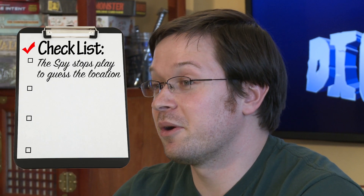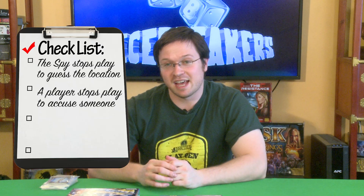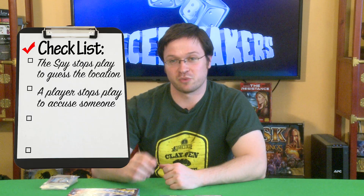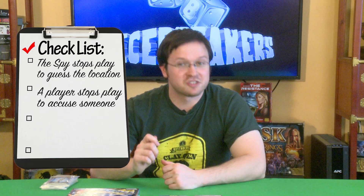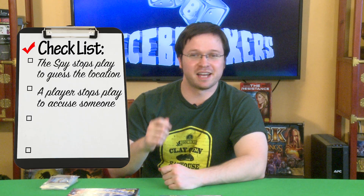The spy could figure out the location, stop play, and yell it out — if they're wrong, they lose; if they're right, they win. Alternatively, someone decides to accuse another player of being the spy. If this happens, you can stop the timer, but the group can only do this once per round. Whoever stopped the timer must get all of the other players to agree to vote on the spy they think they found. If all the other players — except the person being voted on — agree, then you proceed immediately to the voting round.